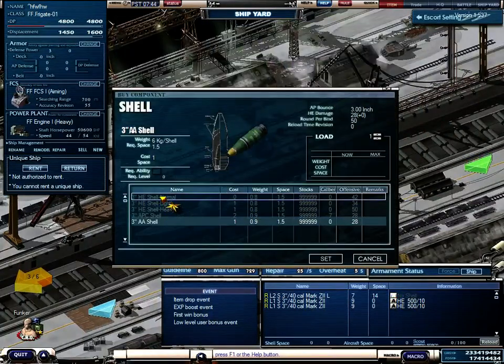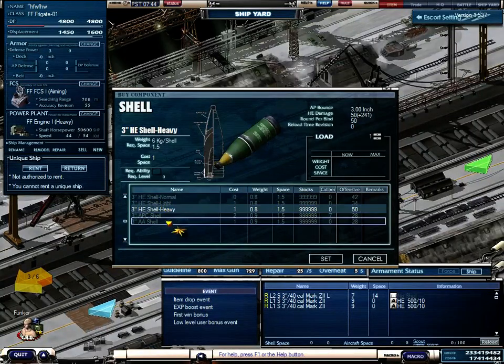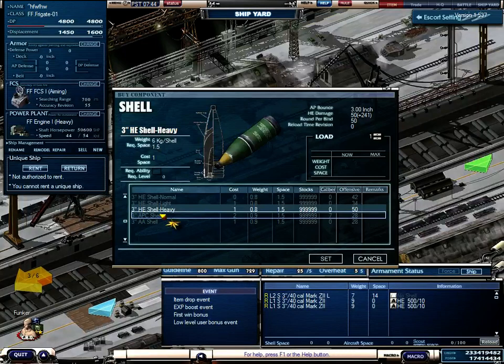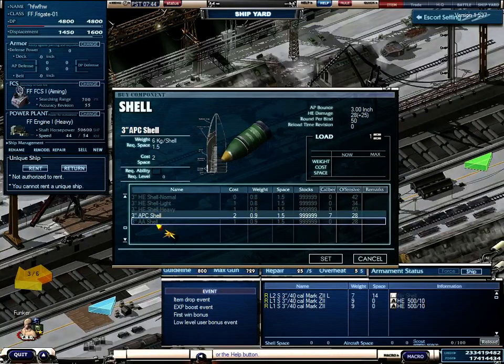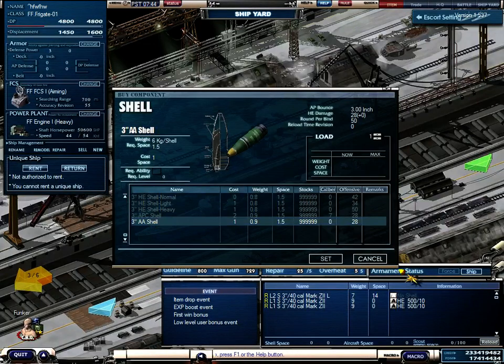Below here you can also choose between different shells. There is always a normal, a light, and a heavy shell. Until you reach battleship tier number five, there is only one type of ammunition. Then APC shells and AA shells are for anti-air — they only do damage to anti-air.